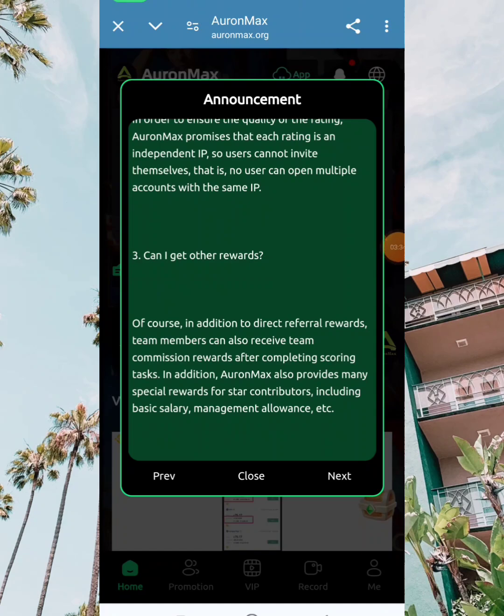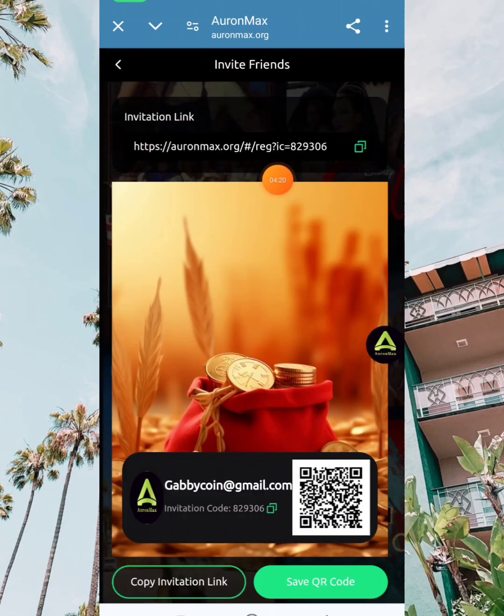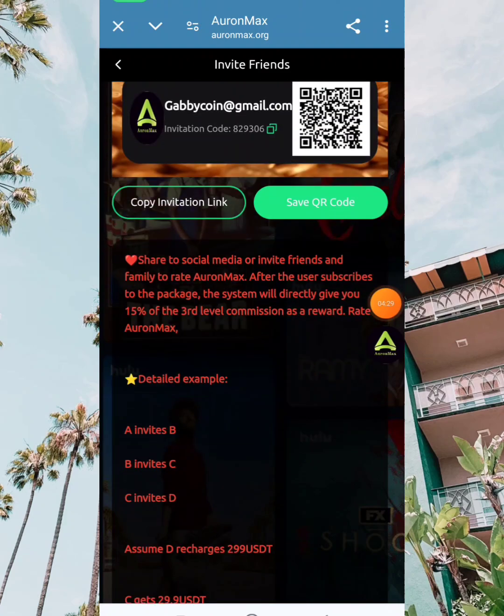I'll click on submit, go back, take another one, and click submit again. You can basically take two tasks every single day. Once I take two tasks daily, I'll be able to generate the funds I need to withdraw.